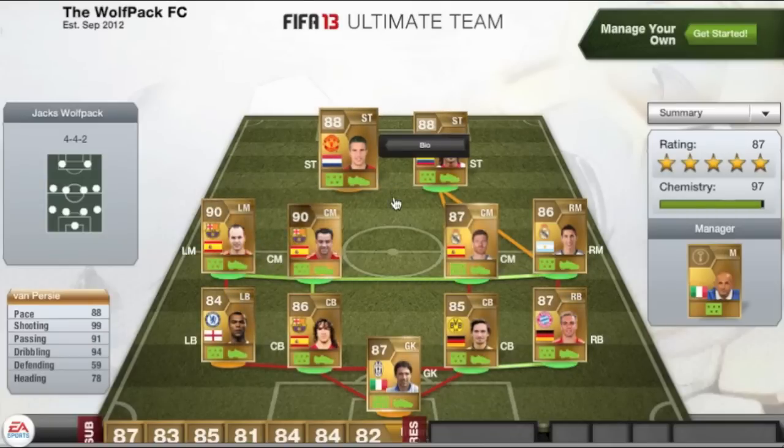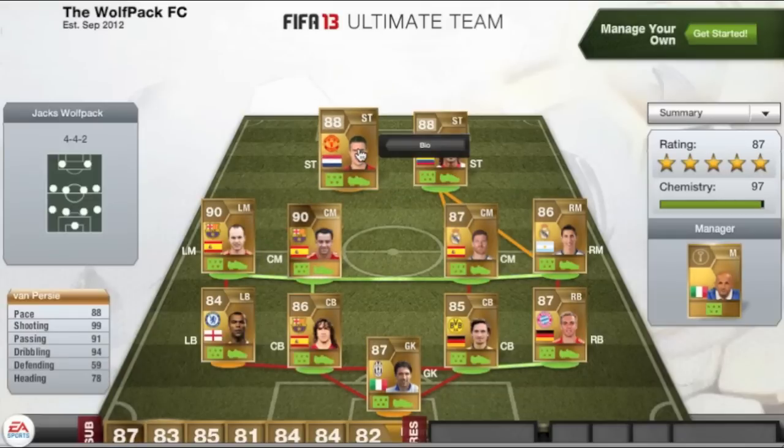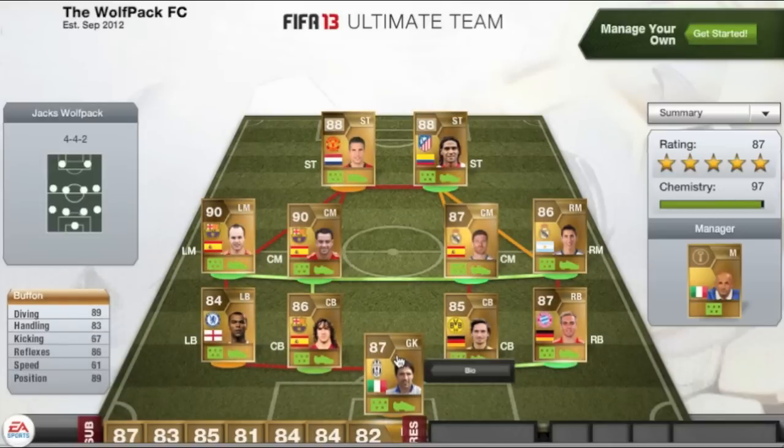The only thing I'm going to say is the strikers — Van Persie and Falcao — do have cards on them. So when I go through the stats of those two players, I will be reading the stats as they are without a card. As you can see, he doesn't actually have 88 pace, he does have 78 pace. So when I read their stats, that is what I'm reading from — I've got them written down next to me.